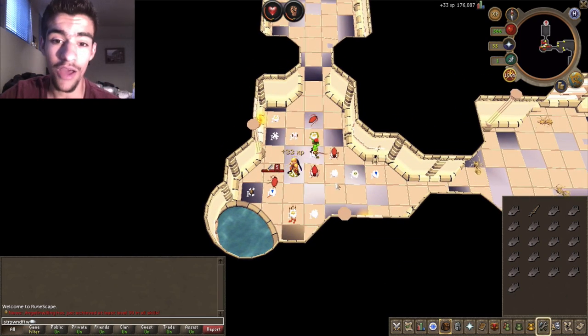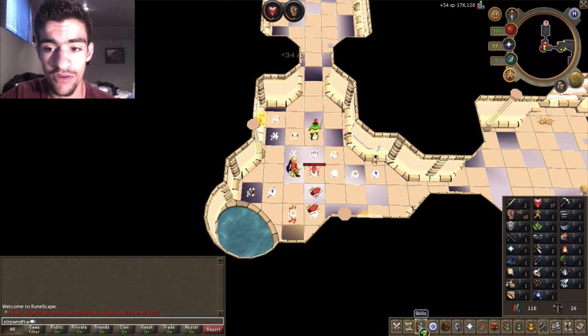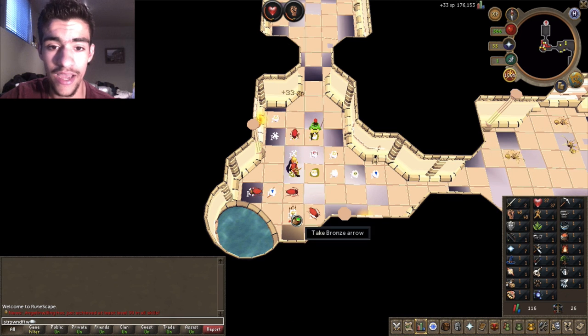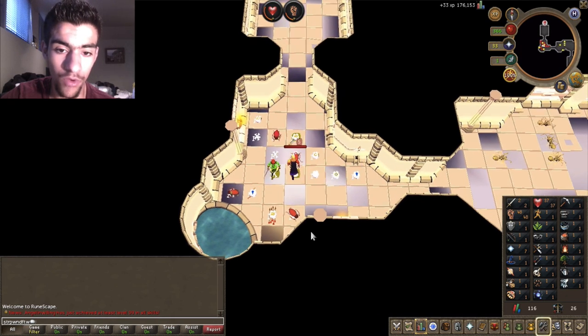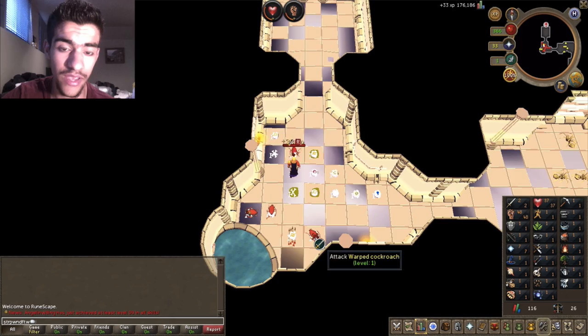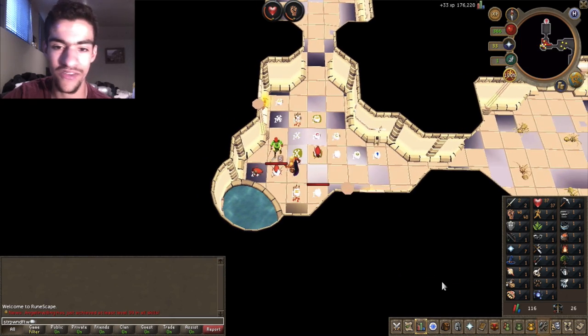This account was very old, and unfortunately when I logged into it — I will change the name at some point — when I logged in to check, with 60 strength, level 2 attack won't actually raise my combat level at all. So it's okay, it's somewhat failed, but it'll be a little quicker if I decide to train attack on this account.